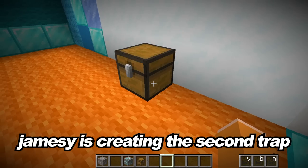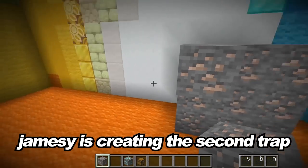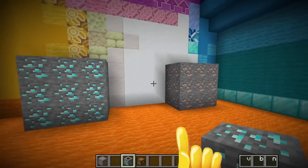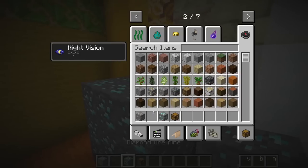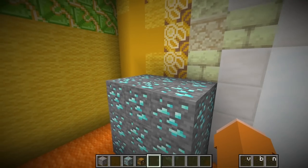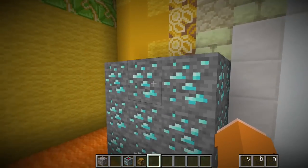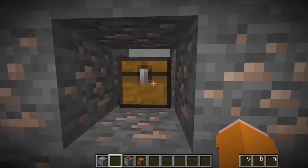I'm gonna give Gracie an iron pickaxe, and then I'm gonna put a pile of iron ore and ask her to pick which one she wants to mine — the iron ore or the diamond! You may be wondering, but Jamesy, that's an obvious decision — of course she's gonna go for diamond! But this is diamond ore mines, meaning if she even touches it, she's gonna explode! I really hope she picks the diamonds! And inside the iron blocks, I'll put a chest for her to get if she picks the right one!